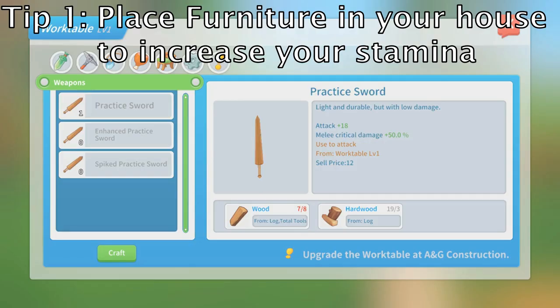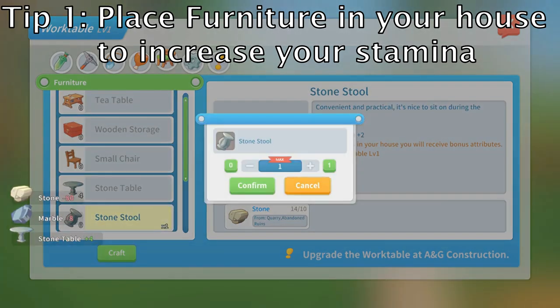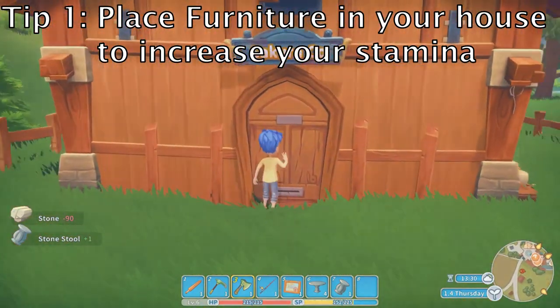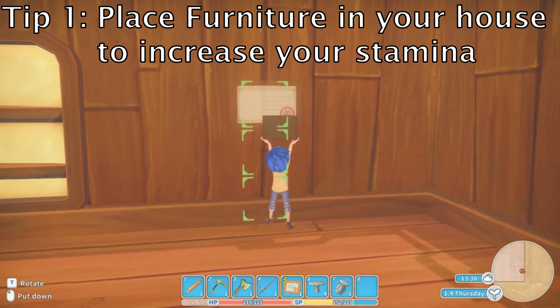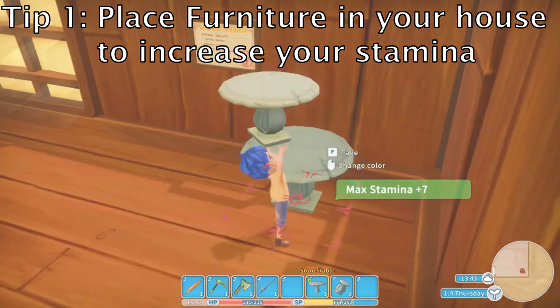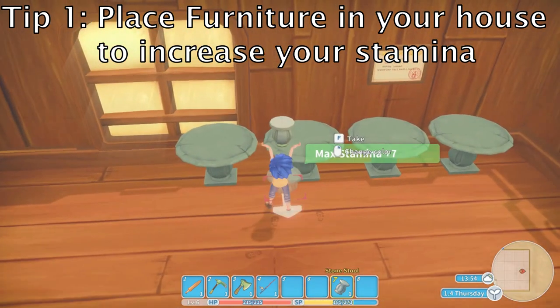First, you can place furniture in your house to grant you additional stamina. The amount of stamina you can get is based on the size of your house and how much furniture you have. At the start of the game, you can have a maximum of 50 bonus stamina. The easiest way to do this is to hang your builder's license on the wall for a bonus of 20 stamina, then build some stone furniture. Stone stools are worth 2 stamina and stone tables are worth 7. I usually try to have 4 stone tables and a stool set up for 30 total stamina, plus 20 from the builder's license to max out at 50. I try to do this by the end of the first few days.